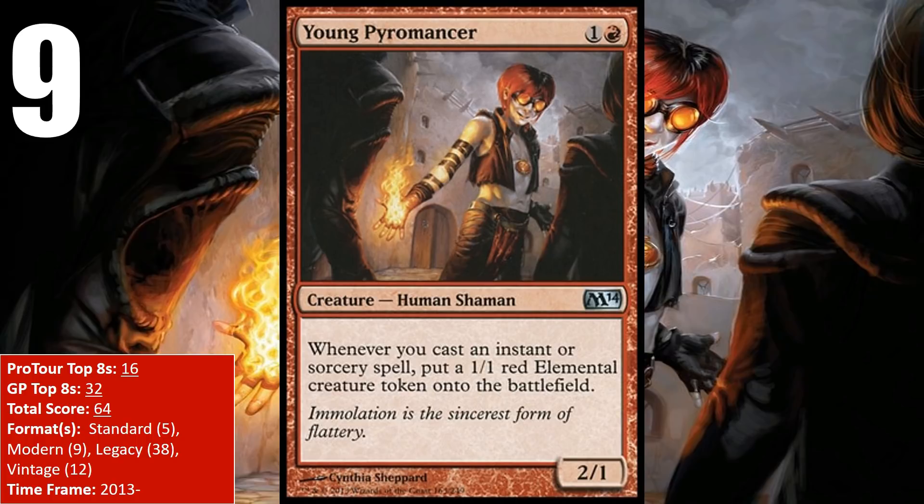In Standard, there weren't as many incredibly cheap instants and sorceries, though it did show up in Boros Aggro decks and managed one Pro Tour top eight and three Grand Prix top eights. In Modern, the Pyromancer has found itself in spell-heavy decks alongside Delver of Secrets, as well as in Blue-Red Aggro and Blue Moon. More recently, a deck called Mardu Pyromancer has risen to the top tier in Modern, and just a few weeks ago it won a Grand Prix.